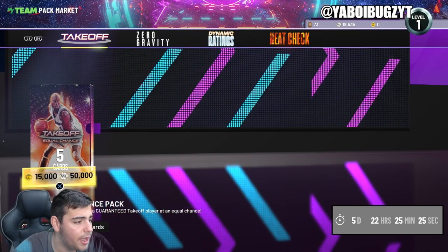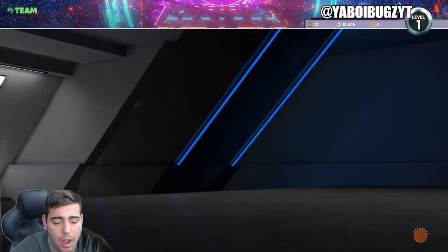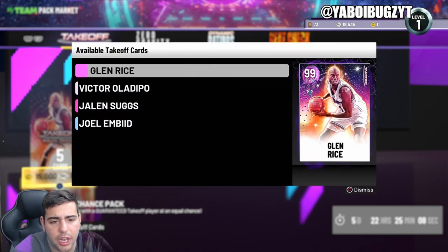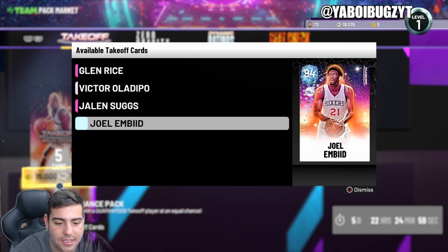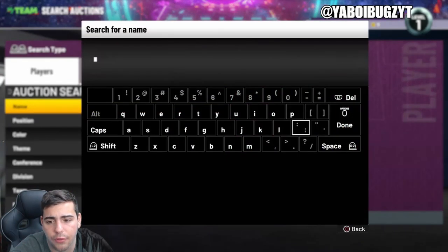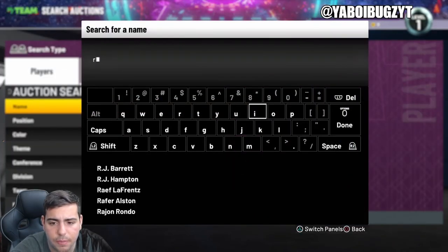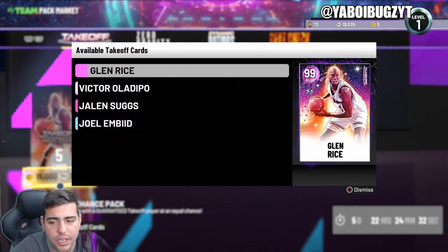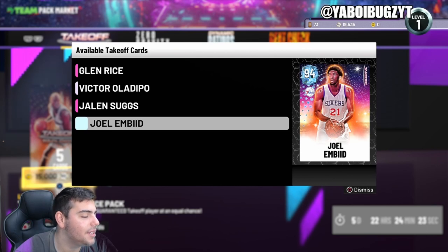My shirt is green so it's not agreeing with the green screen. What do you guys think of this pack — is it a W or an L? In my opinion this is an L pack unless you're spending VC, but 50k MT for this I'm not sure about. Takeoff pack — equal chance of the diamond and the pink diamond — I don't think it's equal at all. The dark matter Glenn Rice is not even that expensive, so you literally have to pull a dark matter to make MT. That is the worst pack I've ever seen, 2K's gotta do better.